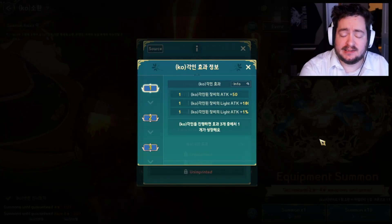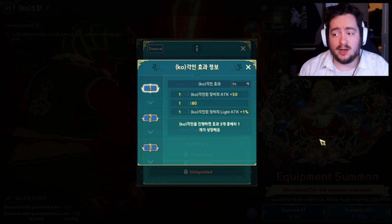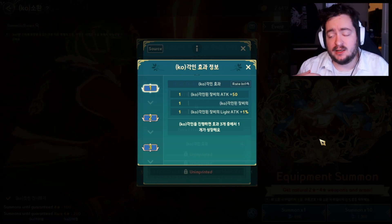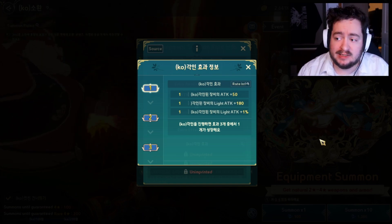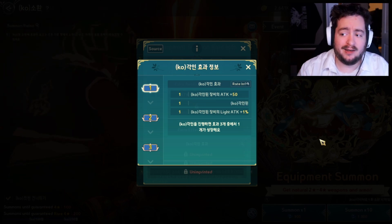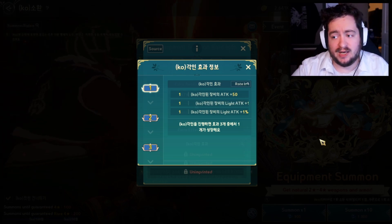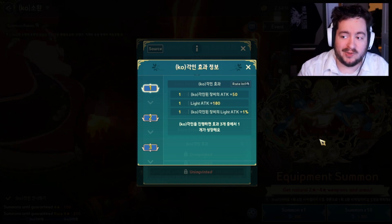Good morning everybody. This is Diggs. It's another beautiful day out here in the Pacific Northwest, and today we're going to be talking about the imprinting system. We're going to be taking a look at all the different types of gear that can be imprinted, which ones should be the priority, and how big this system is going to impact Ni No Kuni.